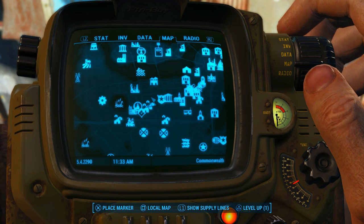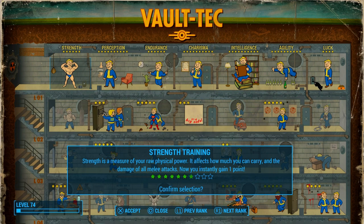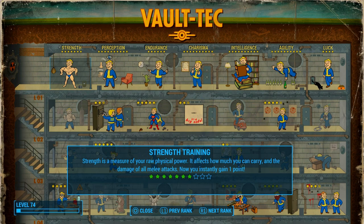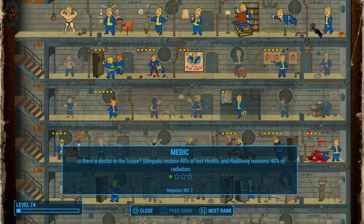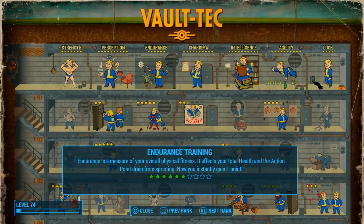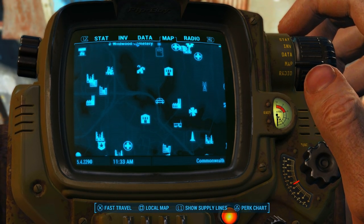Let's go ahead and put a level in real quick. We're going to put it into strength again — two more into strength, and then after that I'll work on either endurance or medic. Let's go ahead and go to General Atomics Galleria.